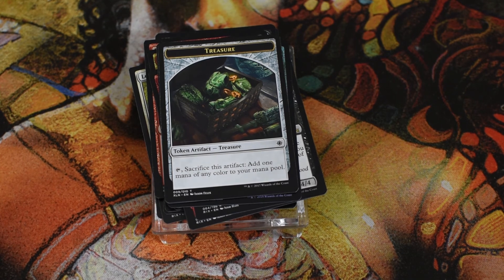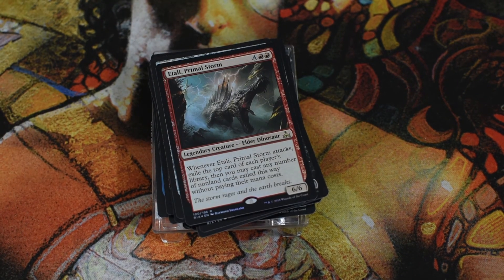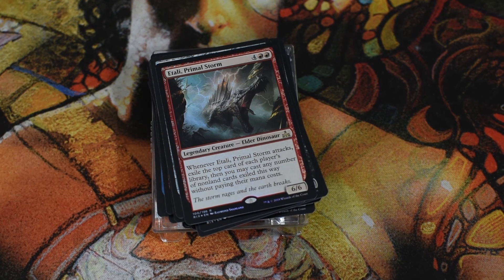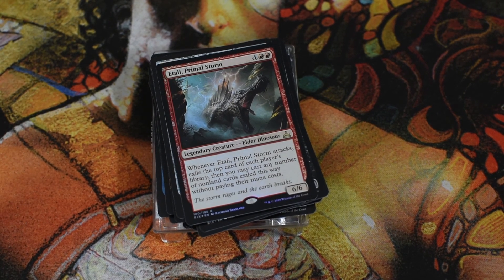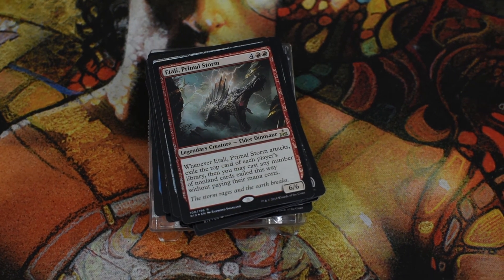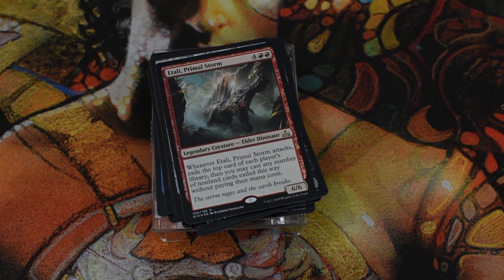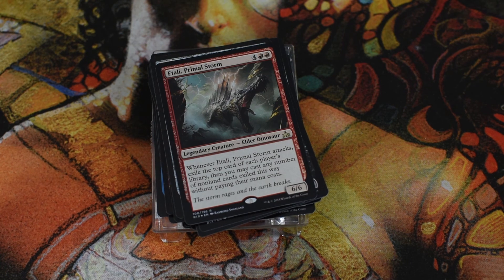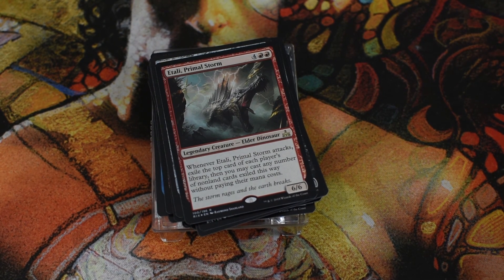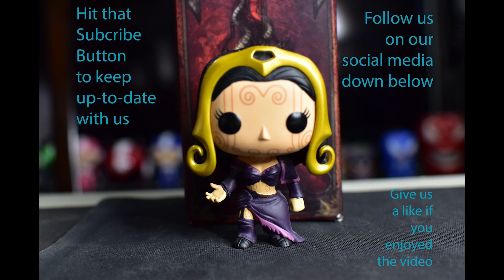That was all 10 packs — hope you enjoyed this fat pack unboxing of Rivals of Ixalan! We came out pretty well overall: Primal Storm, a Trap Jaw Raptor, an elemental token, and Ravenous Chupacabra. Not bad. This has been a video from Geektopia Island — I'm William and I'm Kevin. Hopefully you enjoyed your stay here! Go ahead and like, comment, subscribe and keep up to date with our future content. Check us out on social media and Twitch!